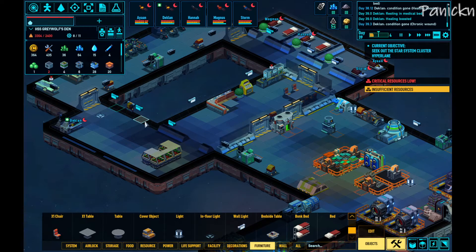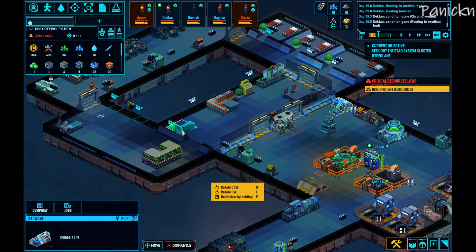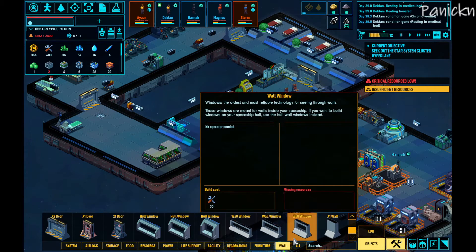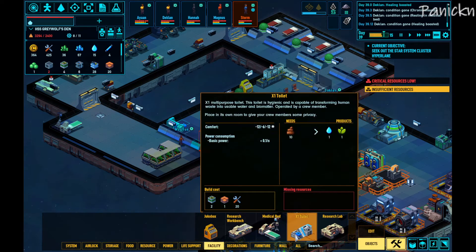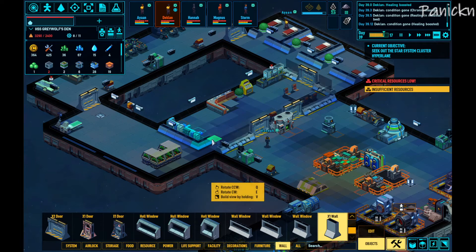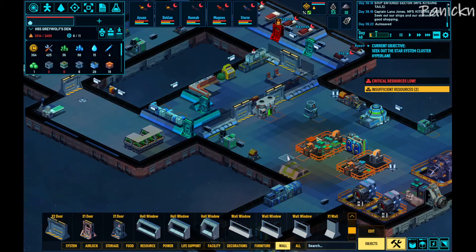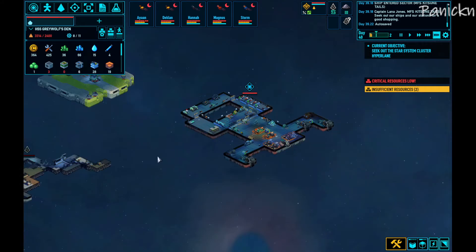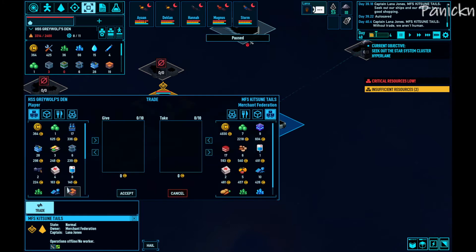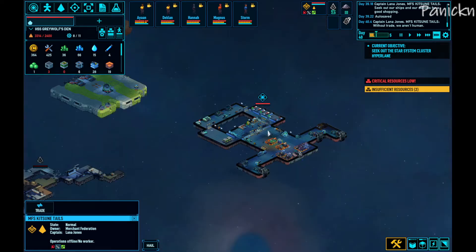We need to get that area sorted — that's going to be the bathroom area, so we're moving it over here and doing another layout. Let's go ahead and place a facility toilet and get another toilet put in with a little separation wall. Our guys are all back to sleep now, we got all our doors up. A new person has arrived: Worship Federation Captain Lana Jones — nothing I need or want right now so we'll just keep doing what we're doing.